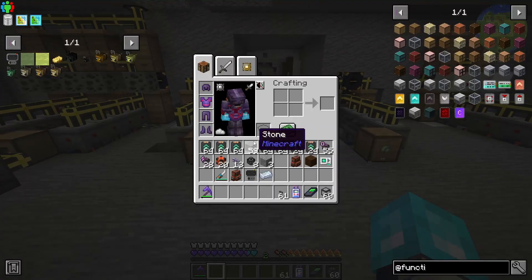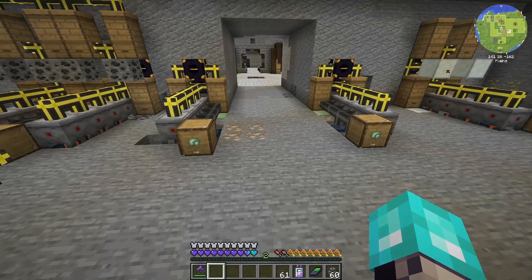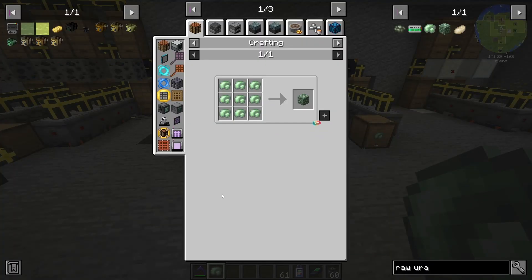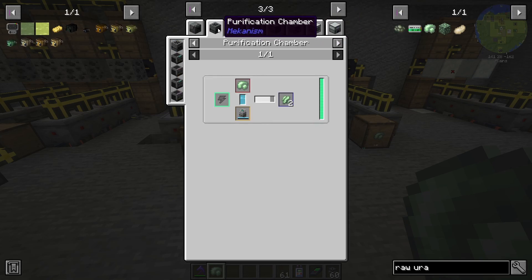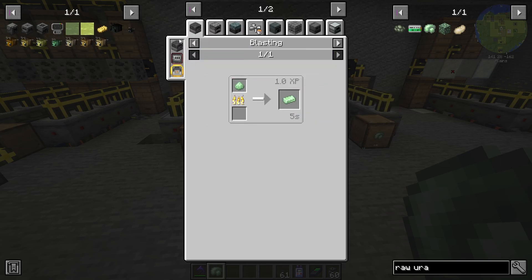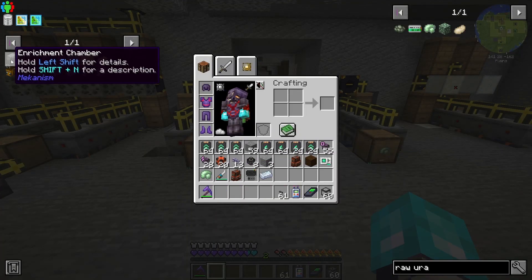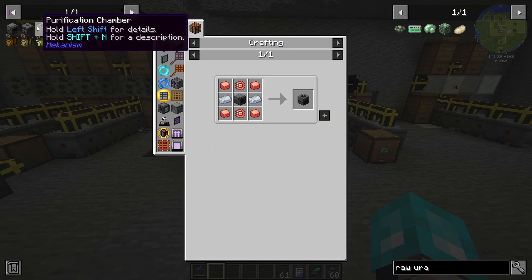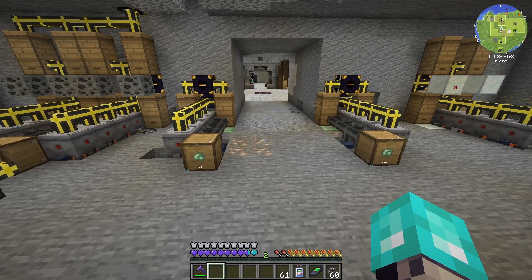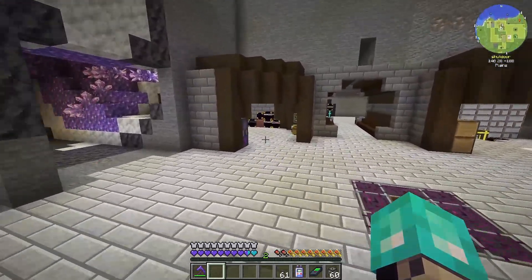So let's get the purification chamber, the crusher, and then the enrichment chamber — and then smelt it. The smelting we can do with a normal furnace, but those are the three machines I'm going to get. I'm going to get them as high as I can with the tiers, because that way it'll be easier. I'll do that twice, get two of each, and then we'll just run through one and wrap this episode up.